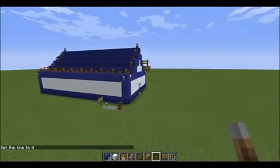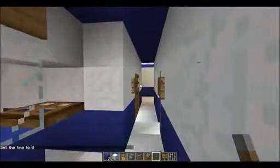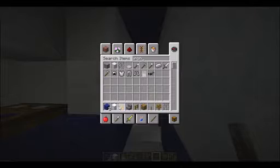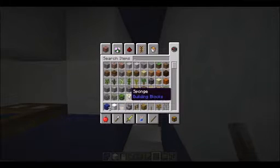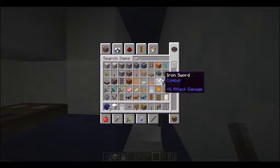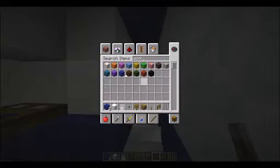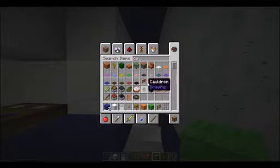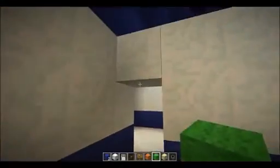I'll teach you how to make Playroom 1. What you'll need is an iron door, iron door buttons, you'll need the sign, then you'll need orange and blue wool. We'll need orange and green wool. We need a cauldron — first one needs sand — cauldron. And we have a few more things. We'll need a torch later.